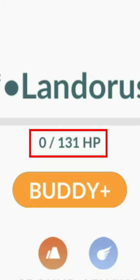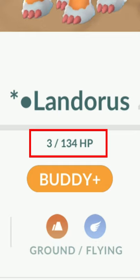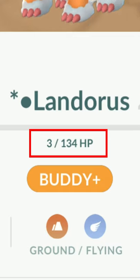For example, my Landorus has no health. All you're going to do is come to the Power Up button and power it up once. Pretty much every time you power it up, it'll go up one HP point. So instead of having to use a revive, you can just power up a dead Pokémon and it'll bring it to one HP, then you just use a potion to heal it.